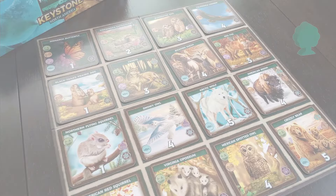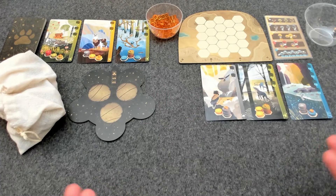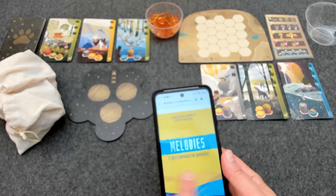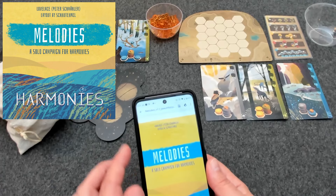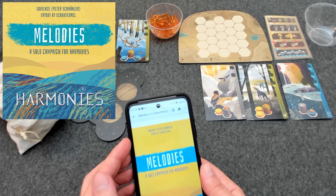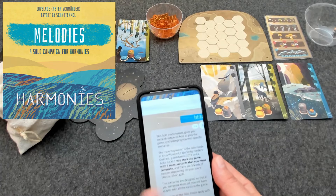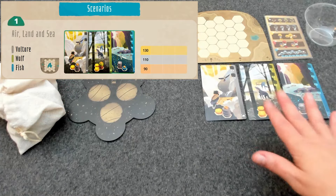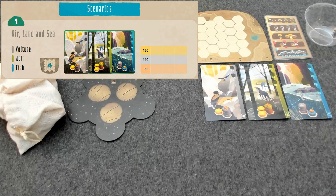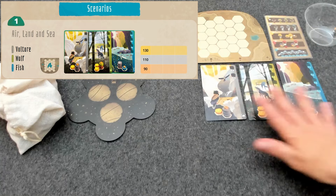Let's go down to the table where I'm pretty much set up for a solo game of Harmonies. I'm going to be playing through one of the scenarios from this fan-made solo campaign — specifically the first one. The rules are still the same; the only difference is that we are starting with three specific cards. This particular scenario is called Air, Land, and Sea, and our goal is to complete all three of these cards. I can't win without completing all three.